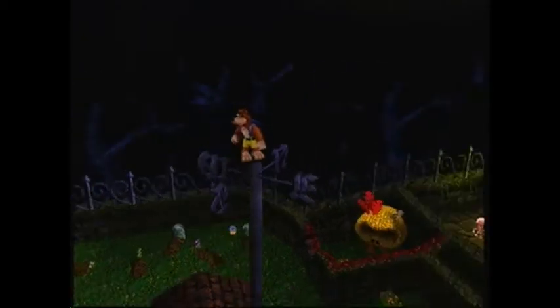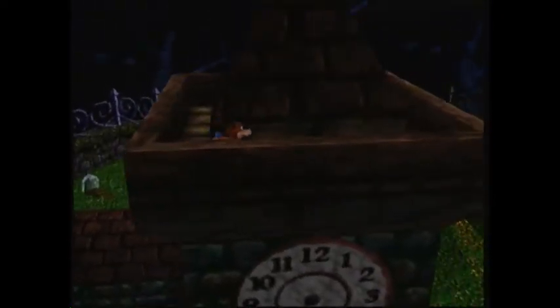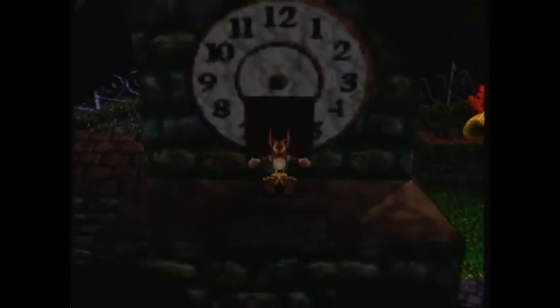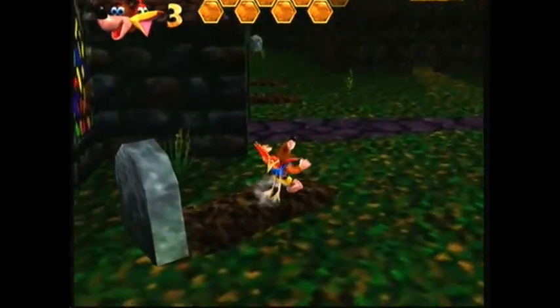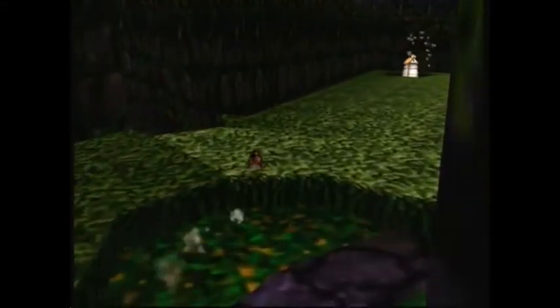Hello there, buddy. I'm Mr. GamePie, and this is Let's Play Banjo-Kazooie Part 11. Last time, we got the cheat for the eggs, as well as several jiggies in Mad Monster Mansion — six, to be precise — as well as a ton of notes.